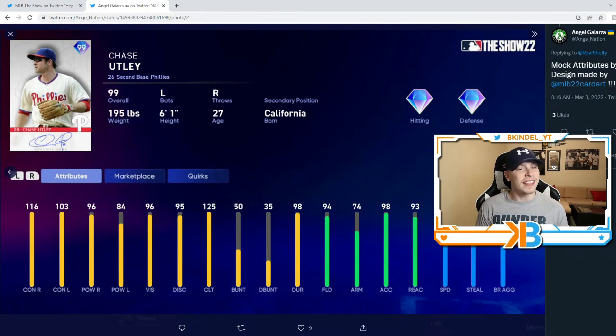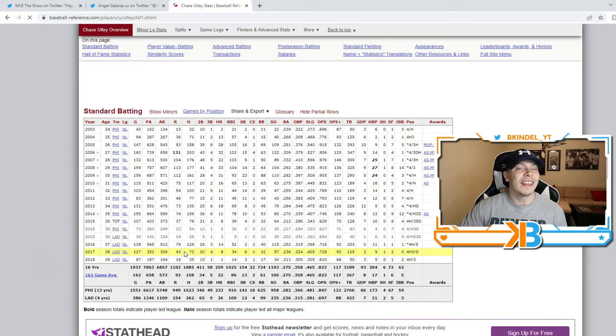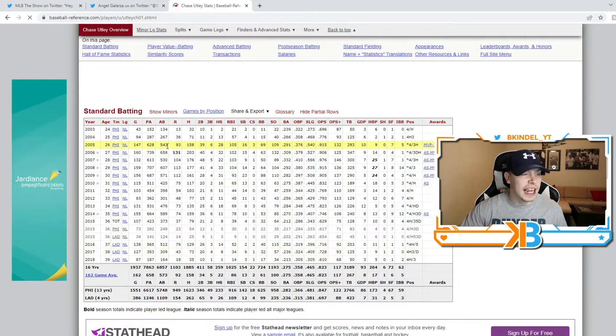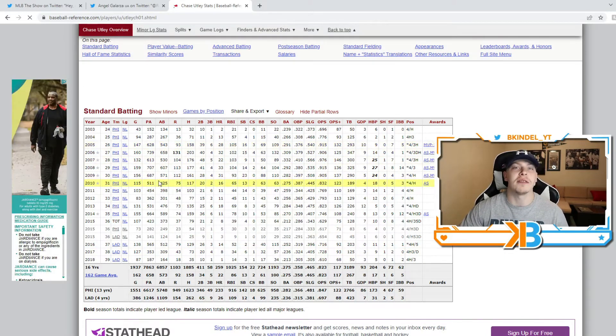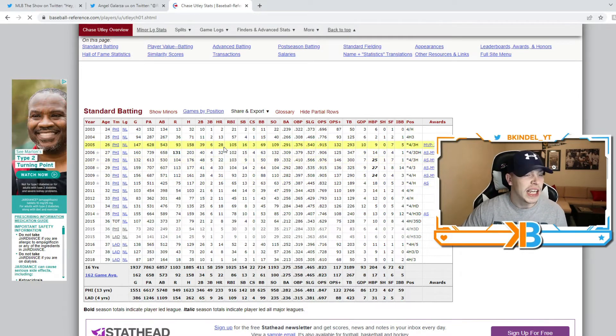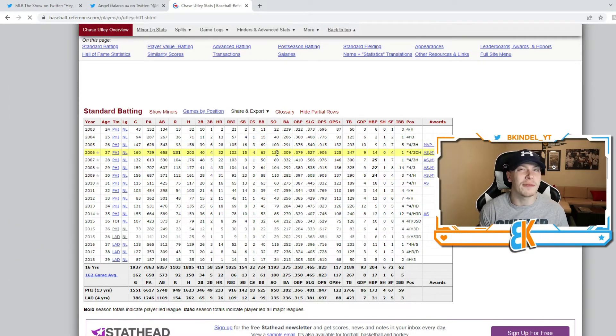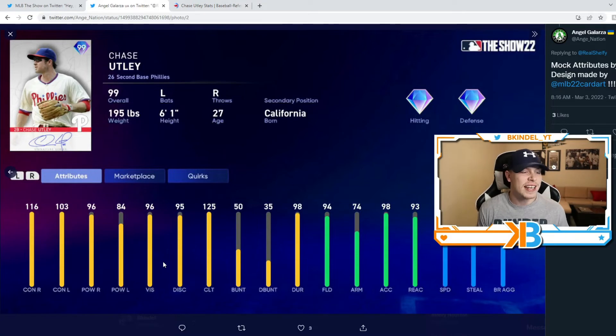Let's take a look at this boy's stats. They made this card nuts — diamond hitting, diamond defense. 116 contact versus righties, 103 versus lefties, 96 power versus right, and 84 power versus lefties. A little bit disappointed in the power. That's why I said if you go with a Prime Series player covering his 2005 up to 2010 seasons, or a Hardware card showcasing one of his Silver Sluggers — he was a 30 home run hitter with about a 300 average — that power will probably be around the 105 area. But for a Signature Series player, 96 power versus right and 84 versus lefties isn't awful.